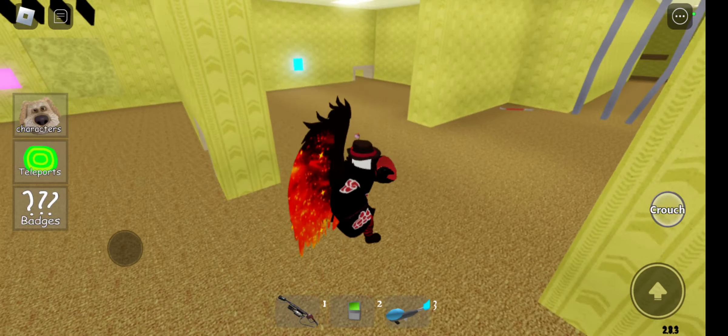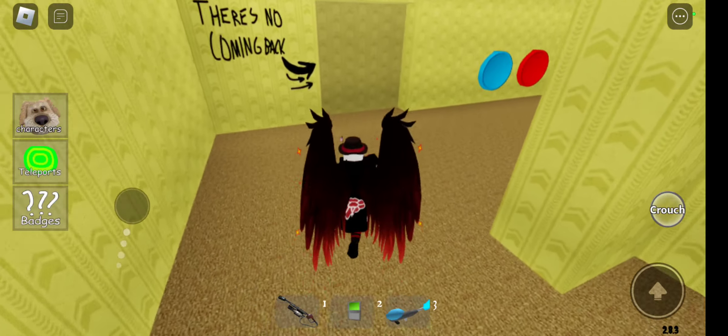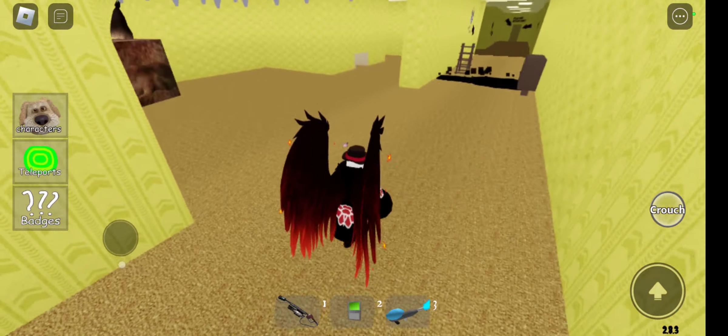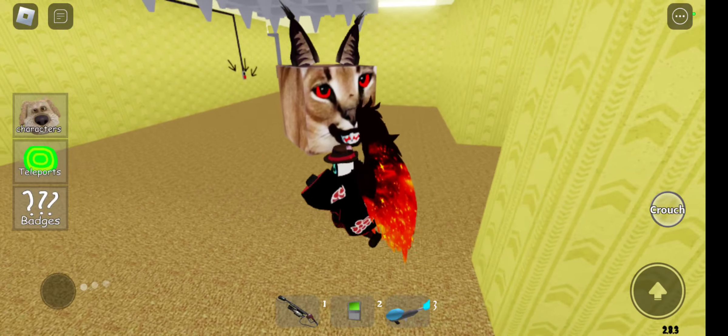So what you have to do first to get one of the morphs is just go down here. I did not mean to get that first try, but whatever — that's a good thing. I'm pretty sure there is a monster in here somewhere. Yeah, there is — I think it's just broken. So there will be a morph right here. Let's go back. That's one morph.